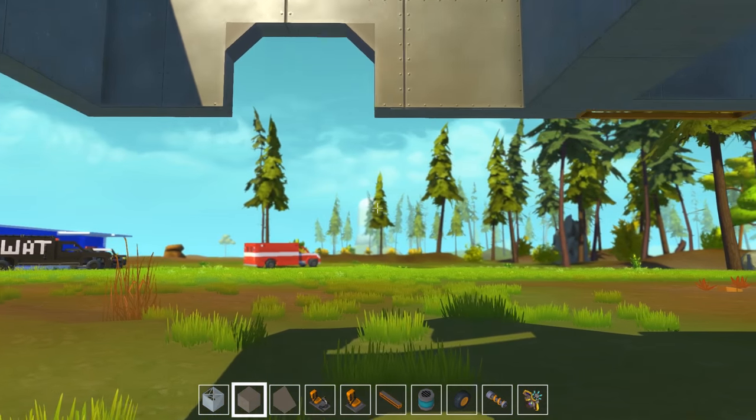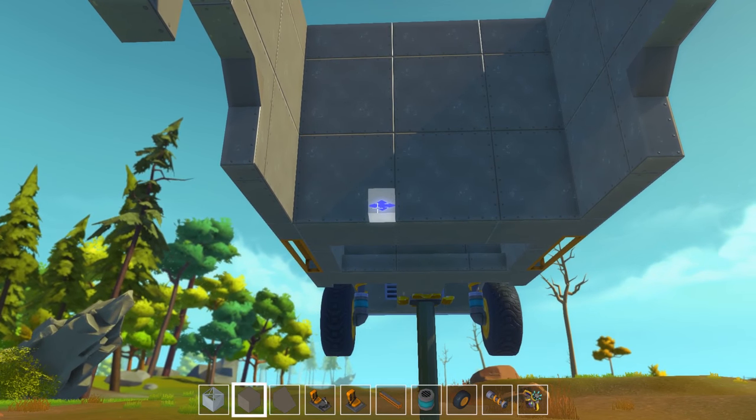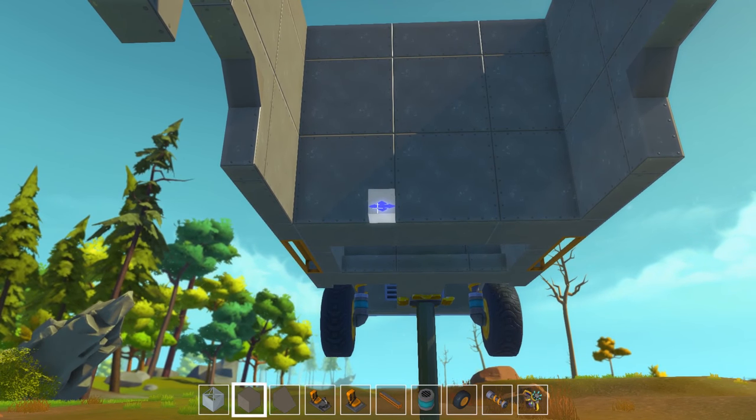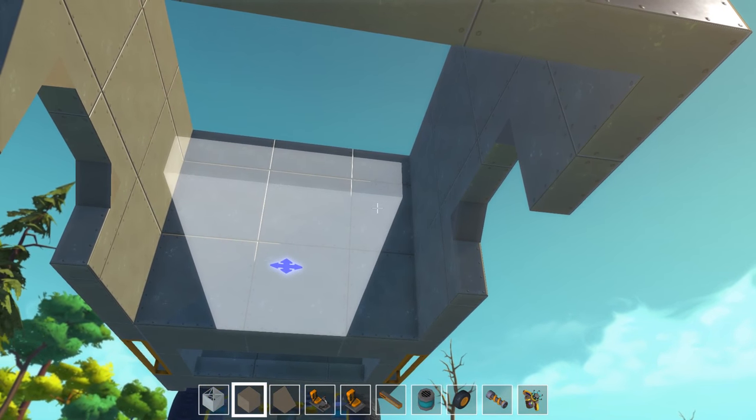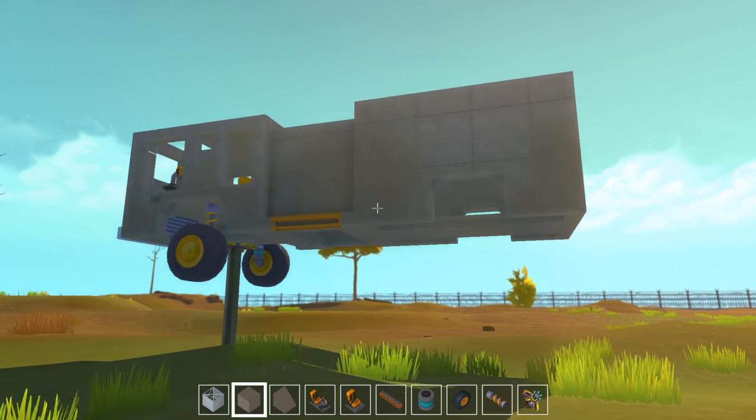It'd be cool to be able to attach the character on there — you could be riding on the back. Or if you had some sort of ladder. I don't know how I'm going to get up on top of it. I might just have to use the lift every time since I can't build a set of stairs on the side of it.